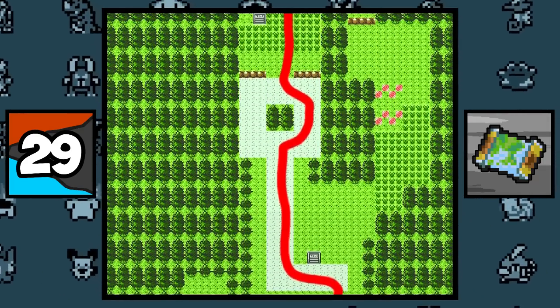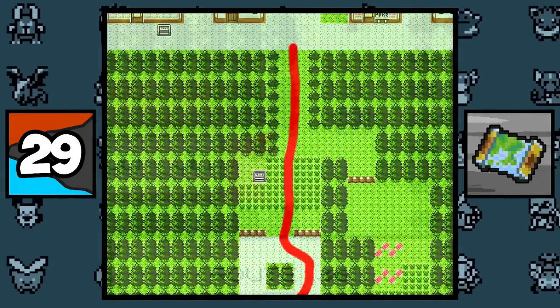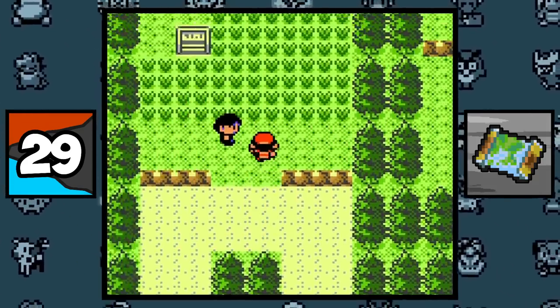This is the entire distance Ash made in 20 episodes in the Pokemon anime. And when walking these routes in the game, it takes about 30 seconds, which is pretty funny.